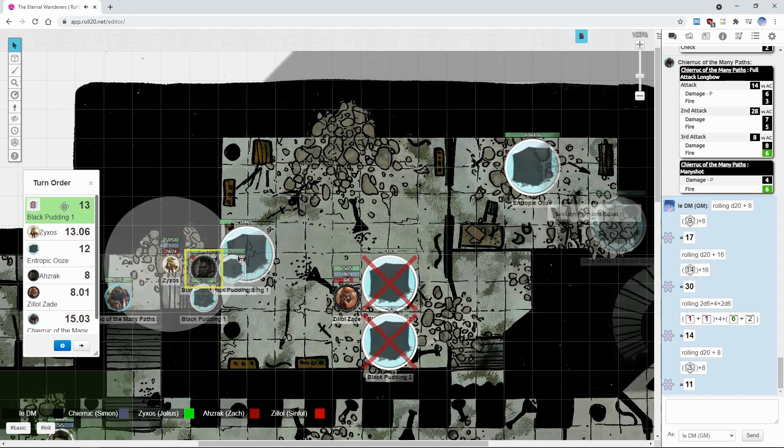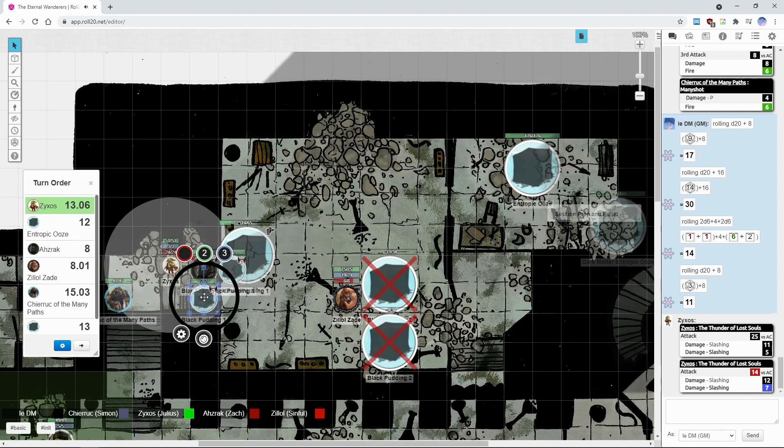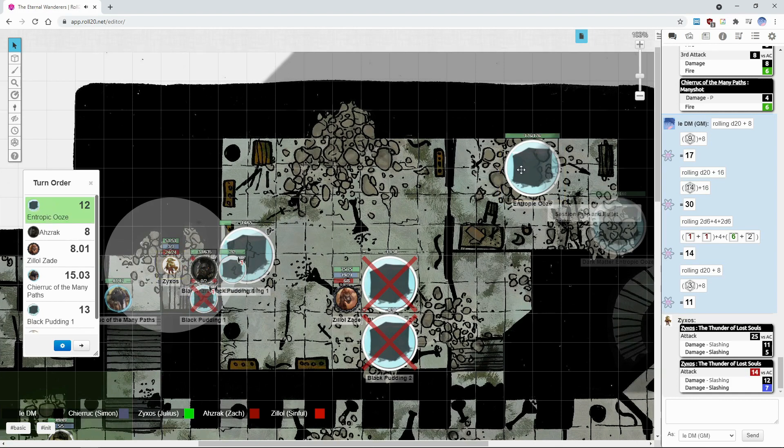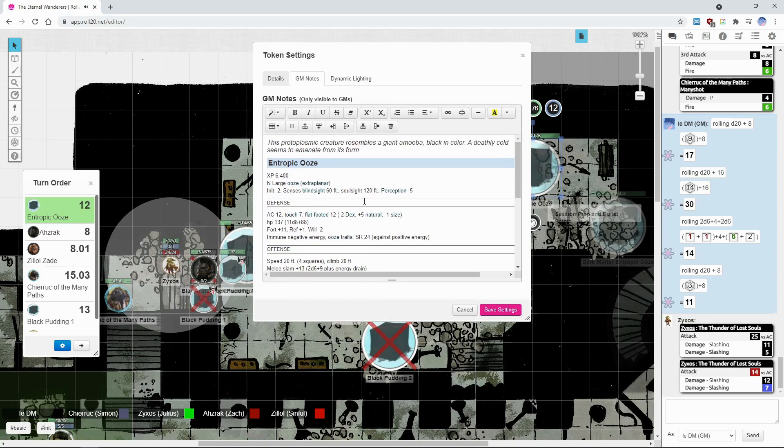Zyksos — two attacks. I was going to try and finish them off, but apparently not. On the smaller ones: the first attack hits and it dies, and the second one misses on a natural one. That's the name of the game. Then the entropy ooze will begin to shuffle out — it's not faster than the other ones.